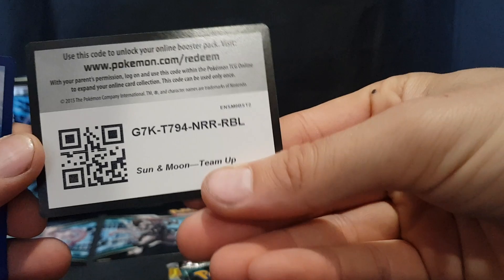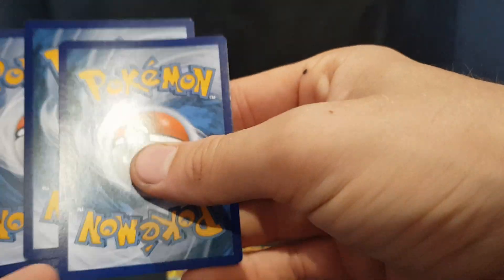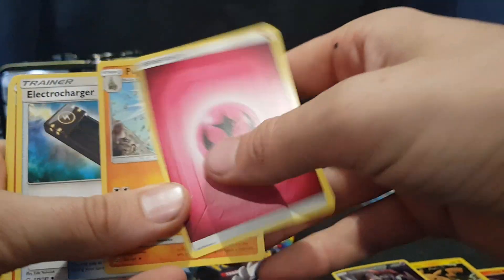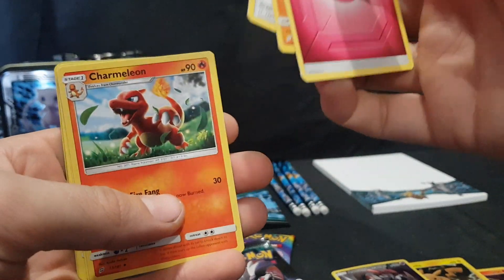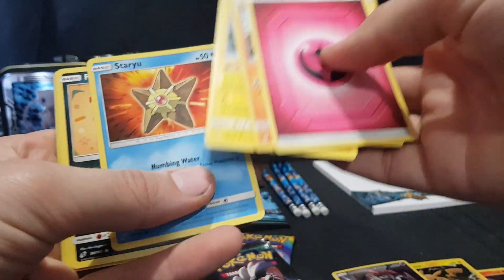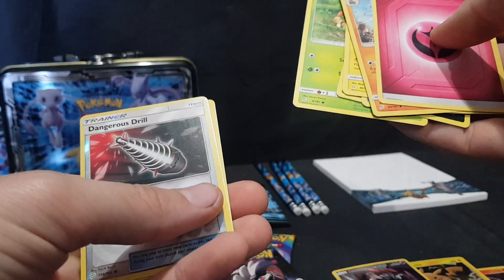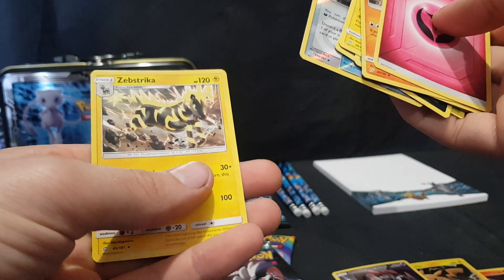We have the code card. Energy, Pupitar, Electrocharger, Charmeleon — nice artwork on that one — Emolga, Staryu, Buciana, Alolongia Dude, Paris, Dangerous Drill Reverse Foil, and Zeb Striker.